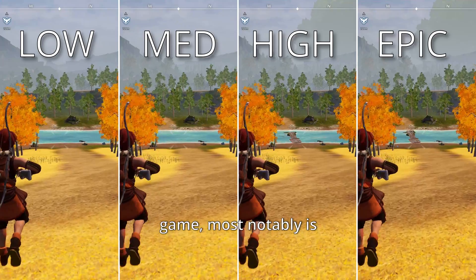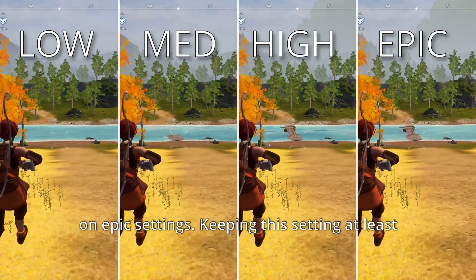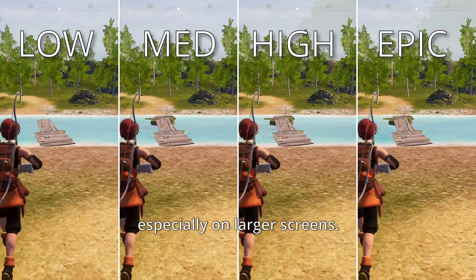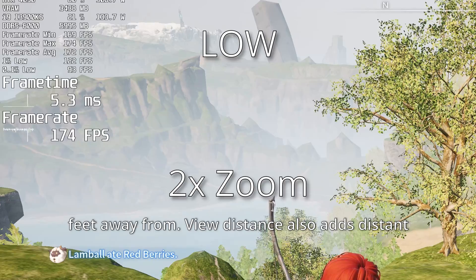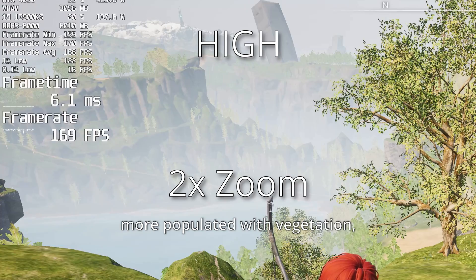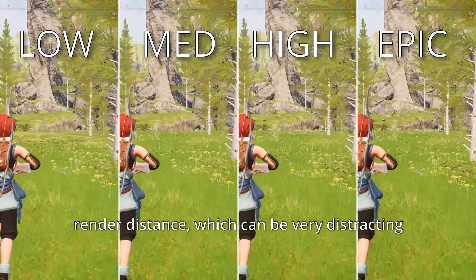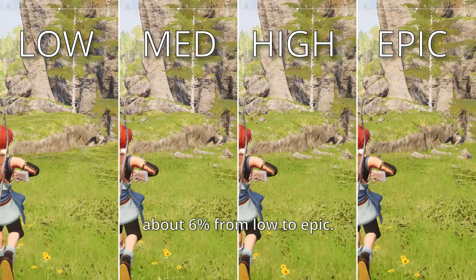View Distance affects a few things in this game, most notably pop-in, which is noticeable even on epic settings. Keeping this setting at least on high is recommended for the best experience, or else you might get distracted by things popping in, especially on larger screens. On low, it can even make you miss objects you're only feet away from. View Distance also adds distant objects like trees on the horizon, making the game feel more populated with vegetation, though it's sometimes barely noticeable because of the fog. This setting also controls grass render distance, which can be very distracting on low. The performance impact in total is only about 6% from low to epic.